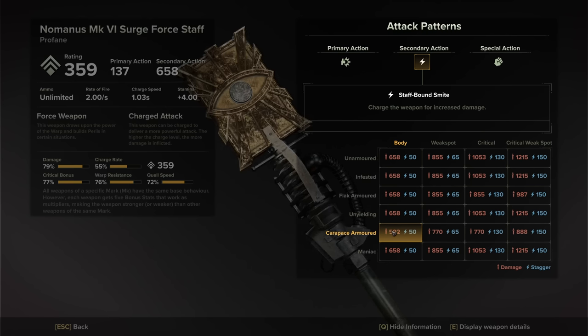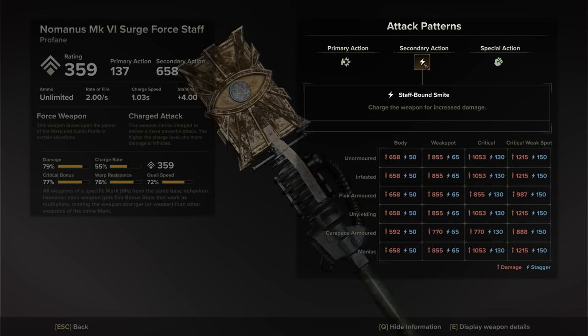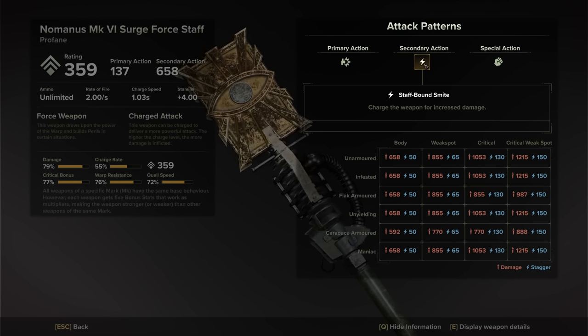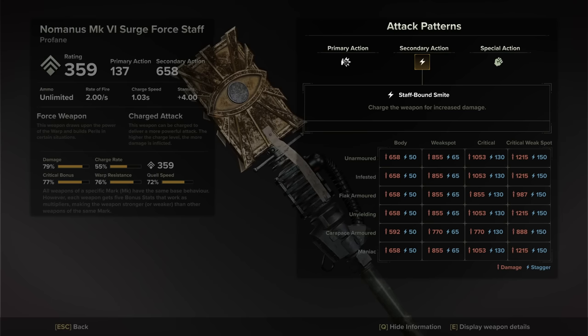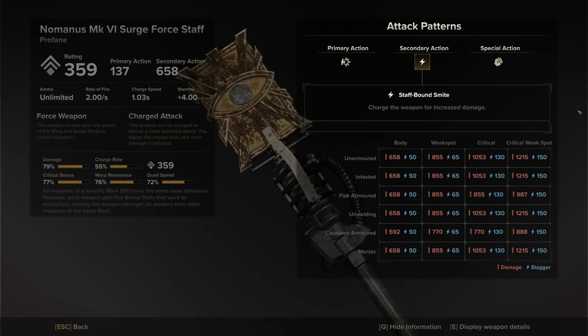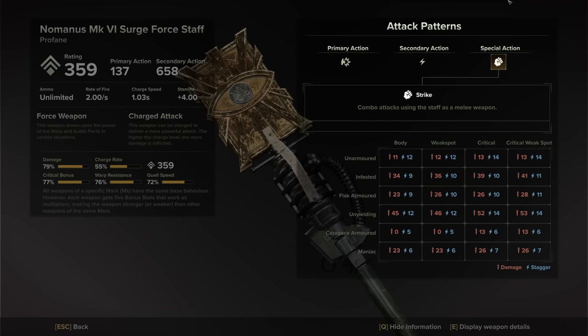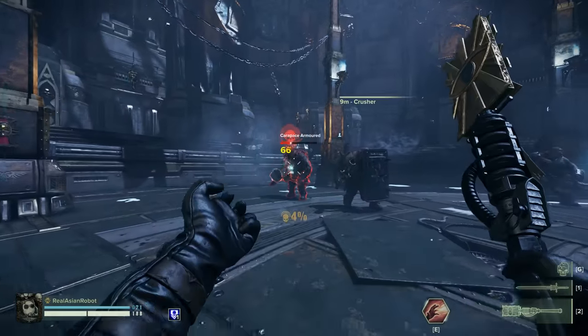Although there is weak spot and critical damage listed, you cannot actually hit a weak spot with the secondary action — I will prove this in a moment. Some people think you can headshot with this; I'm here to tell you it is impossible. The primary action can hit headshots and weak spots, and it can crit as well; the secondary action cannot hit weak spots but it can crit. The special action is your staff swing, which you really shouldn't do unless you enjoy looking like a moron in combat.